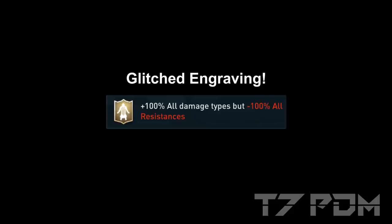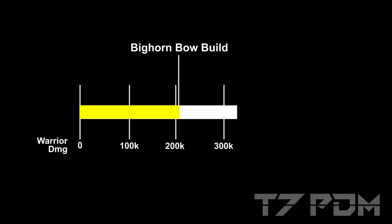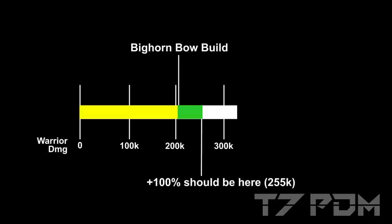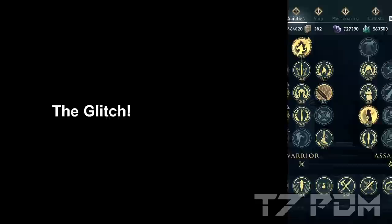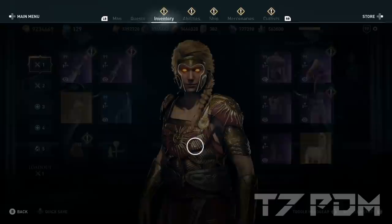It doesn't give you 100% all damage. If you do this glitch correctly, it will give you way more than that. When we add another 100% damage to our build and we already have 213,000 damage with the Bicorn Bow, we should be around 255,000 Vora damage — because when we have 400% Vora damage and add another 100%, we only get a 25% damage increase. But in fact, we're way beyond 320,000 damage. So we have to find out what's going on by removing all our abilities, masteries, and gear.